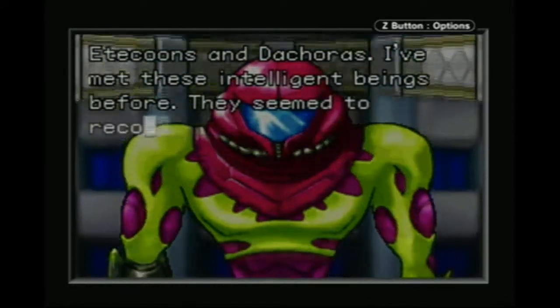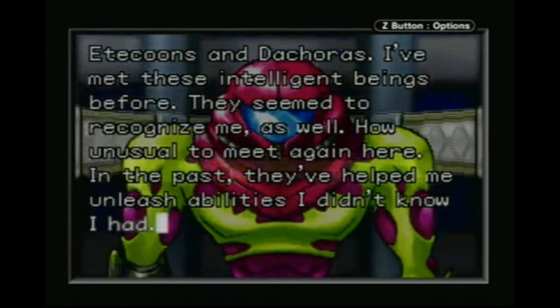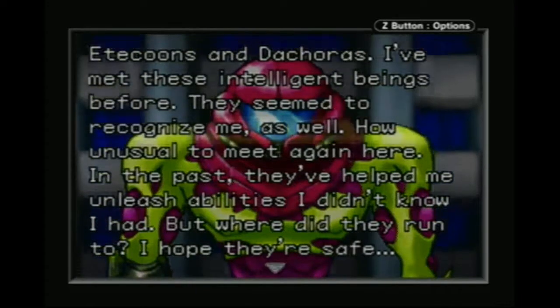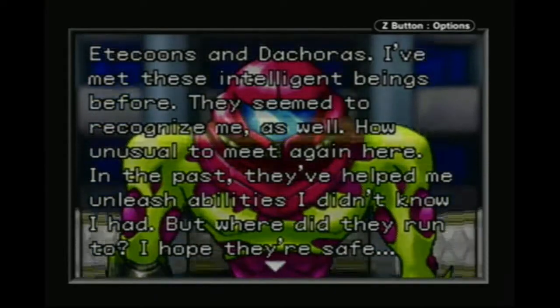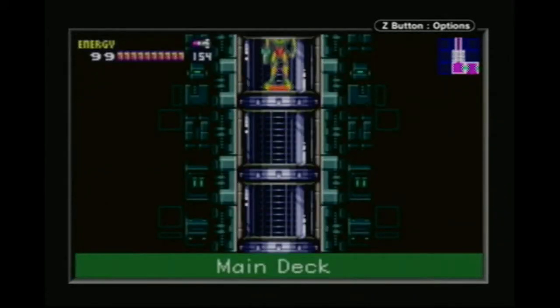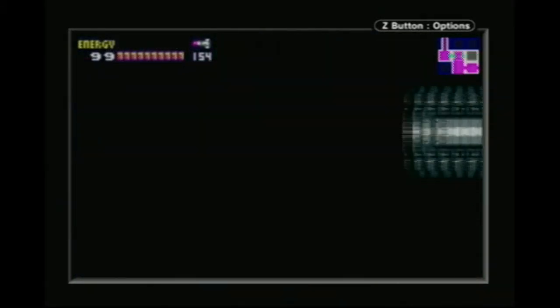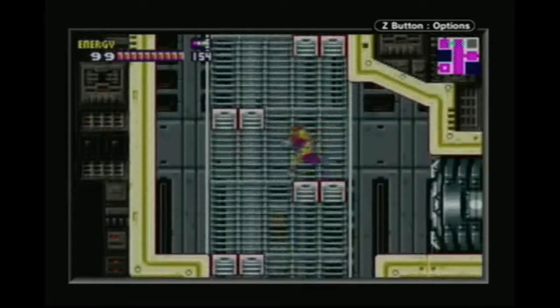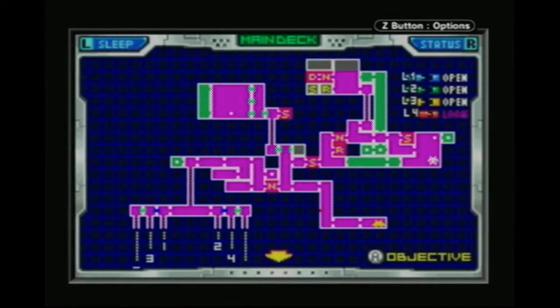Etecoons and Dachoras! I think I've met these intelligent beings before — they seem to recognize me as well. How unusual to meet again here. In the past, they've helped me unleash abilities I didn't know I had. But where did they run to? I hope they're safe. And that brings us back to the main deck. I'm going to stop it here and we'll pick this up next time. We'll see you next time.